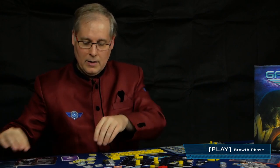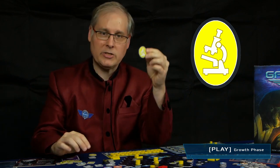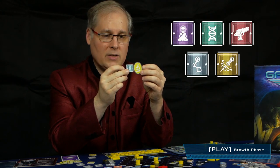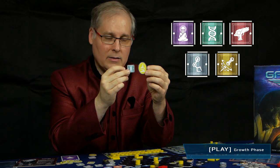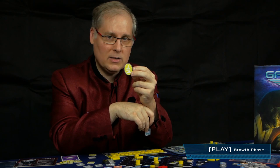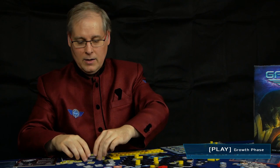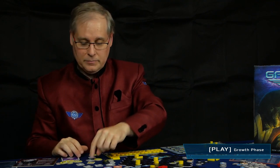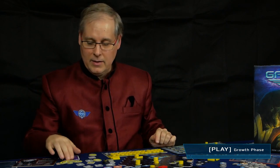That's the gain star action. Then you have the research action, shown by the microscope icon. For the research action, you must always select an accompanying technology field tile — the oval research counter and a square technology counter together. Neither alone does anything. This simply means you go up one level in the chosen technology field.